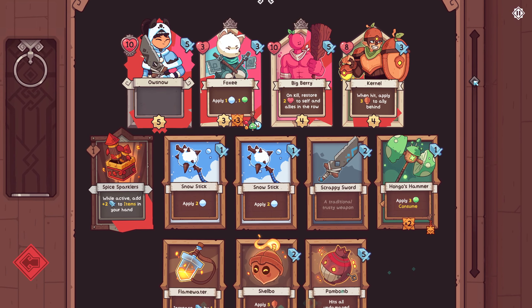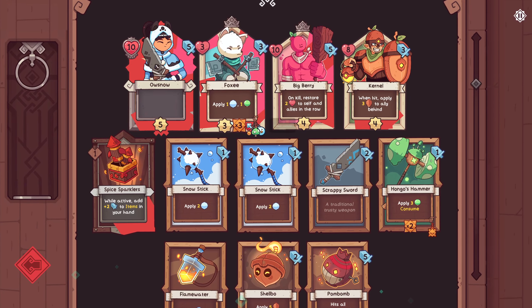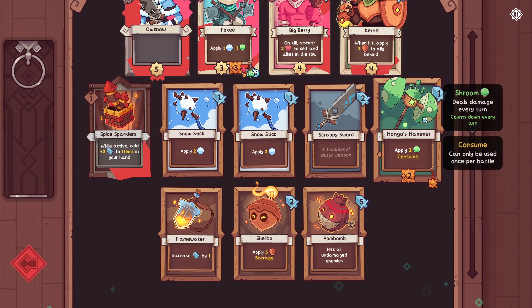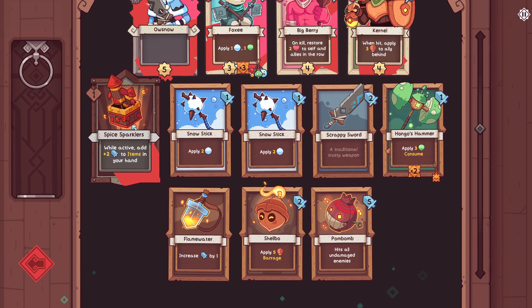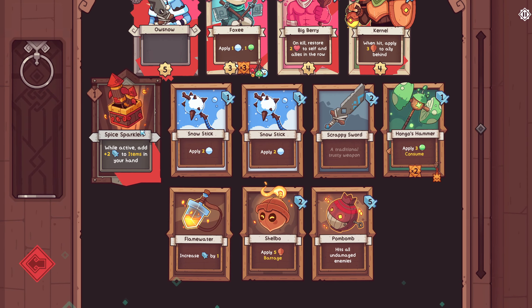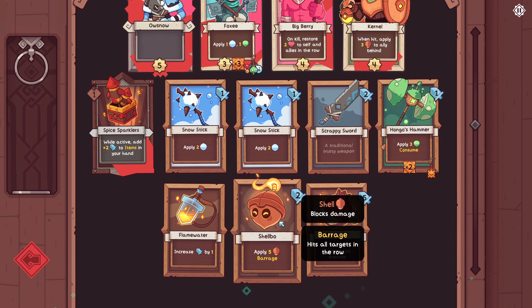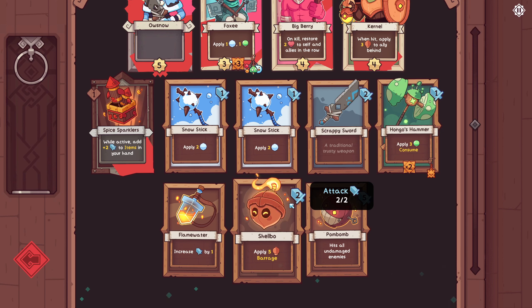The deck currently is looking pretty good. There's a couple tweaks I want to make. We have our 4 companions, and we've buffed Foxy up significantly with these charms, so that he attacks for 3 damage 3 times with poison and freeze every single time. I've also added a charm to Hongo's Hammer for additional poison, so it strikes twice and then is consumed, pulling it out of the deck, but adding 6 poison right away is pretty powerful. The Spice Sparklers are really good, just giving us some extra damage. A couple complaints I have are that Spice Sparklers and this Shellbow are sort of anti-synergy, because when Shellbow is in play, it deals 4 damage to your own units in exchange for 5 shields, which obviously is not a great deal.